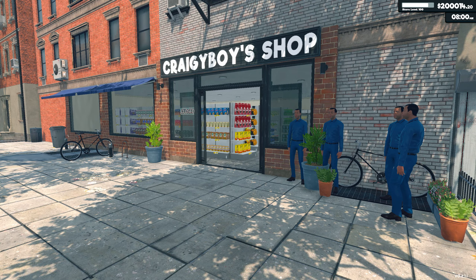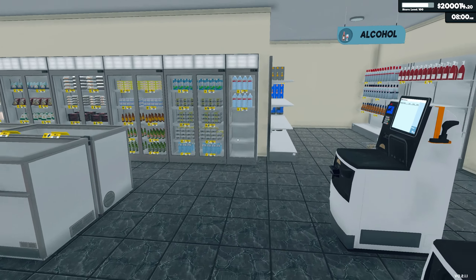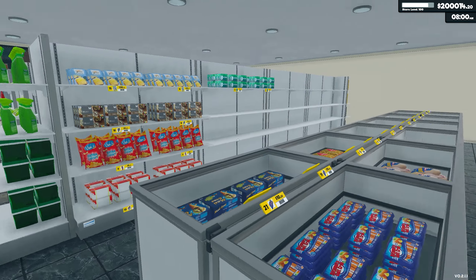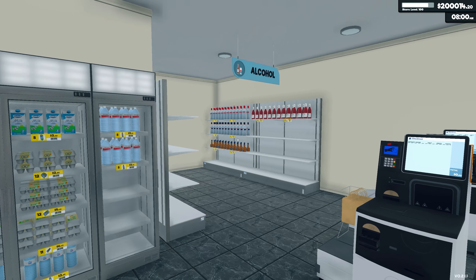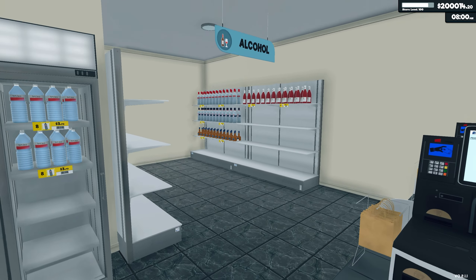Hello everybody and welcome back to Supermarket Simulator! Welcome back to my supermarket. Today's the day that we wrap things up and get all the licenses. We've cycled many more hours off camera to boost the bank balance - we've just got over 200,000 in the bank now. Everything is stocked up, the lads have stocked up everything we need, nothing is short - we are ready to rumble!